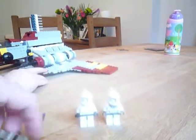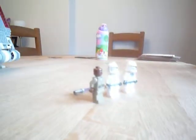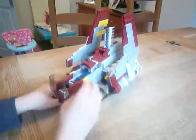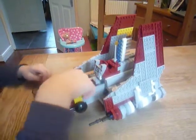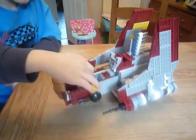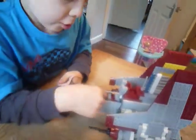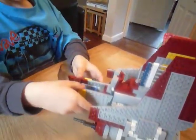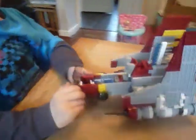And there you go. Now I'll show you the Republic Attack Shuttle. The first bit is the cockpit. You put your finger on there, you put that up, you get two seats — two seats, nice stickers here. The two seats are quite nice, so I like that, for holding the pieces up.